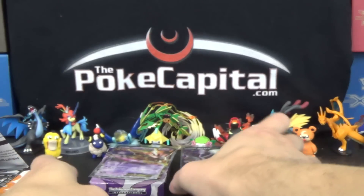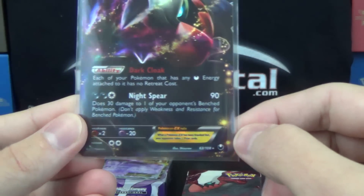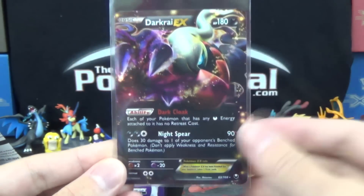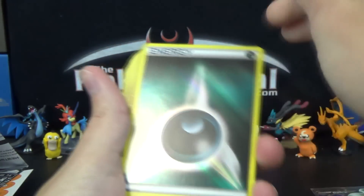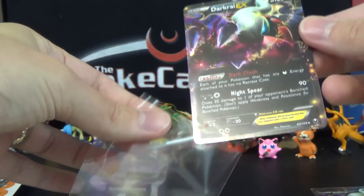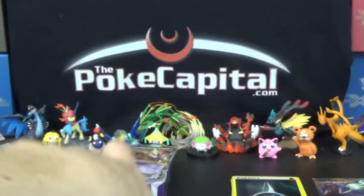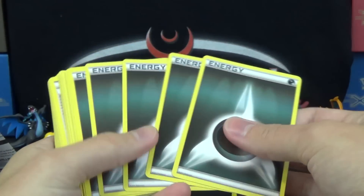Most importantly, here are the decks. Let's start first with the Darkrai deck. There is one Darkrai EX. They all have the original numbering - this is Dark Explorers, number 63 of 108. It's not a promo, it's a reprint, but it's not standard legal. It is expanded legal, and that is a format being pushed a lot more heavily this tournament season by Pokemon. There should be eight foil dark energies. You get a second Darkrai EX as well. So two Darkrai EXs and eight foil basic darkness energy. We've also got rainbow energy - two rainbow, and five more non-foil dark, so you get 13 dark energy total and two rainbow.